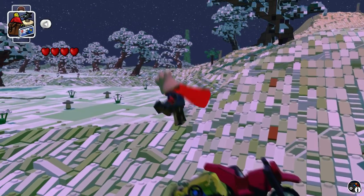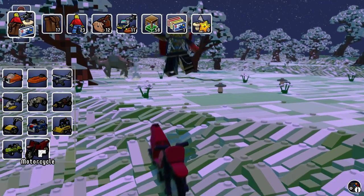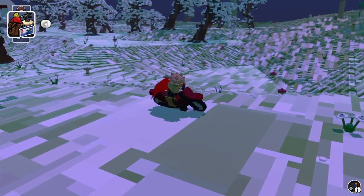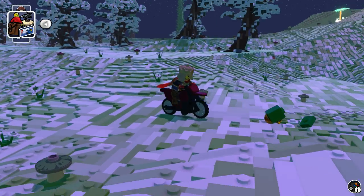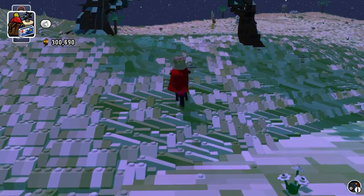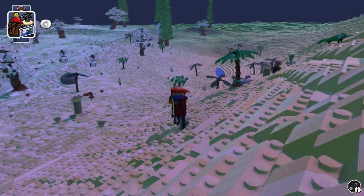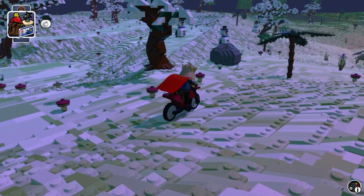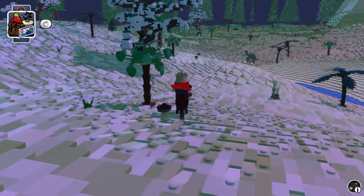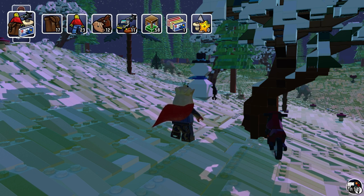The last one is the motorcycle. Let me just spawn it in somewhere different — here's a good place. This thing is pretty fast. Look at the snowman! I'm going to go over there — I don't want to bump into the tree.